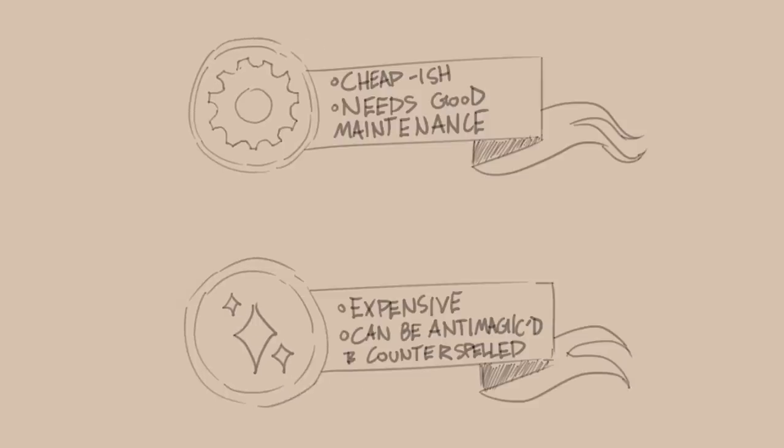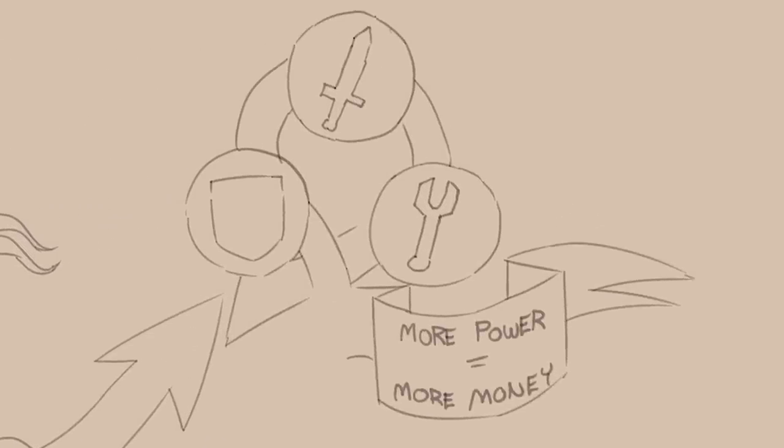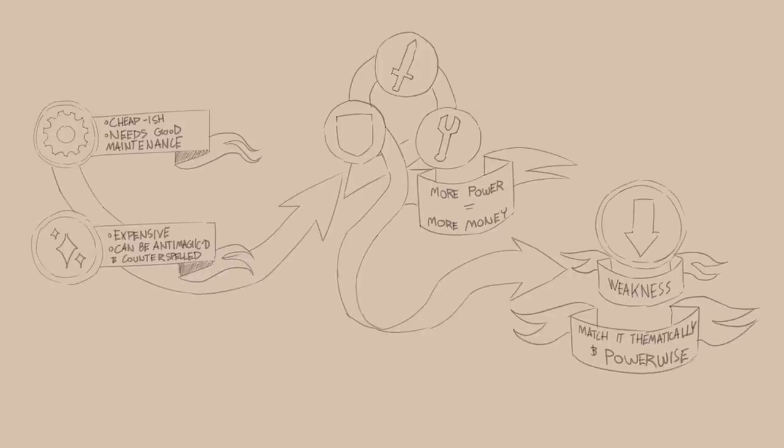To sum it up: creating or purchasing a prosthetic begins with a type — mechanical or magical. Magical limbs are susceptible to anti-magic and counterspells and are more expensive, while mechanical limbs may be cheaper but require maintenance and/or fuel. You then add on an ability of a defensive, offensive, or utilitarian nature. The more powerful the ability, the more expensive it is to add. If this ability gets beyond a certain power level, you add on a weakness or drawback. This drawback should be in direct correlation to the type of ability — not only in theme, but in scale of power as well. Think of an equal push-pull relationship between the two.